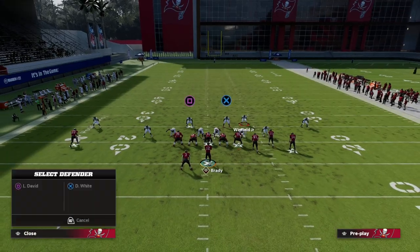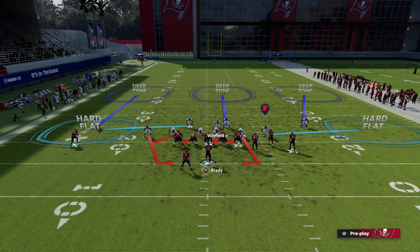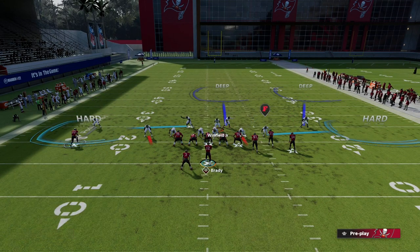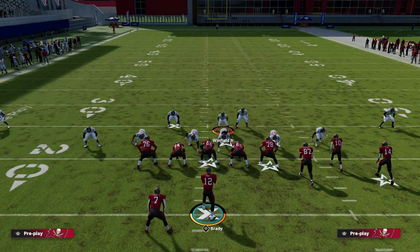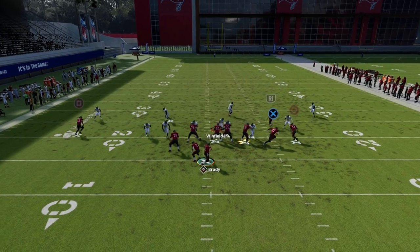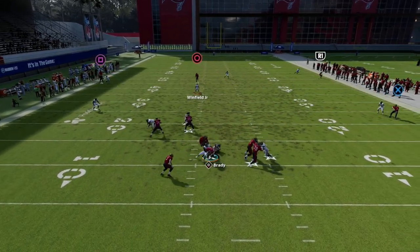If I just slide this guy in just enough, I could even do something like this and use this guy — I actually like this a lot, this is a really good setup. This allows me to be really aggressive down here. What I'll show you is that now with the blocked running back, you're still going to get this loop edge pressure coming in.